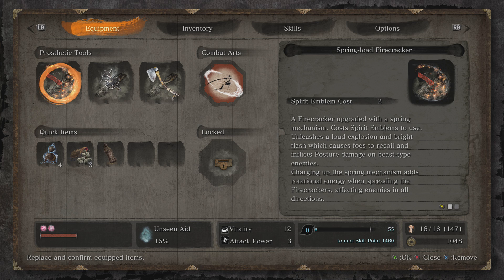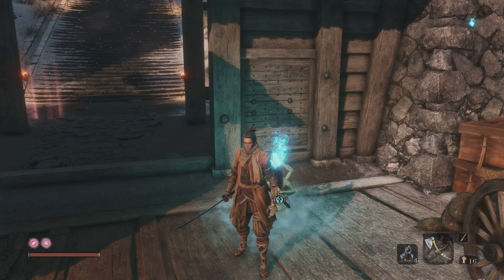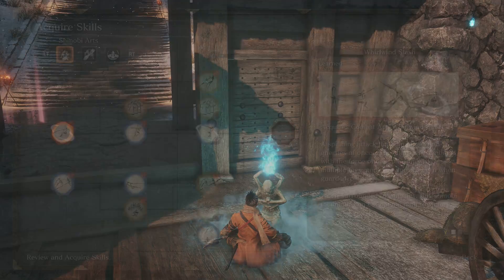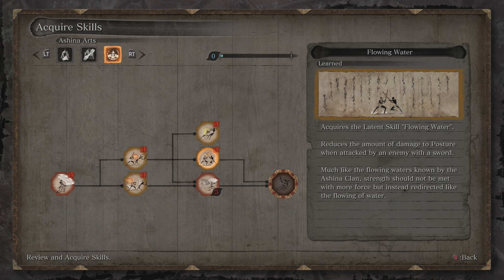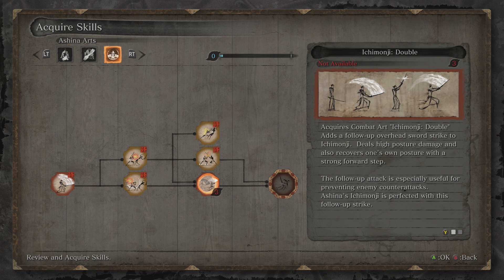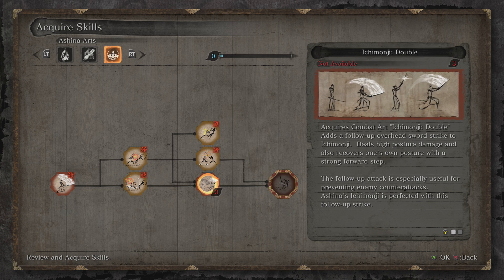Since we did get that one shinobi prosthetic tool from the key that we unlocked, I went back, talked to the sculptor, had him put it on for us. You can see the loaded spear here. I did do a little bit of farming - as you can see in the skills, honestly it didn't take me long at all. Took me like 30 minutes to get all these points. I unlocked the other skill here as well as the descending and ascending carp, then went with flowing water and breath of nature. I could have kept farming to get the double and the sheen across too, but I kind of just didn't want to. It's a little boring - we can just get it through regular play.